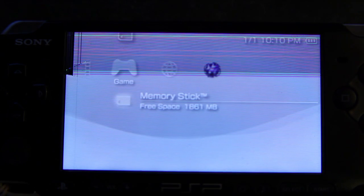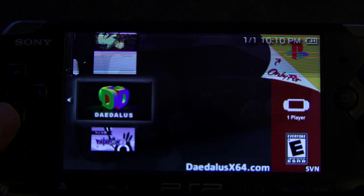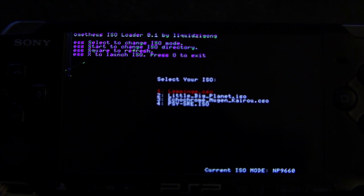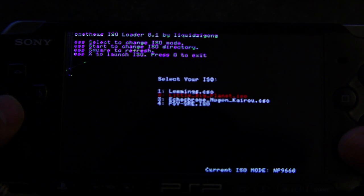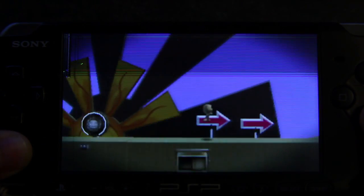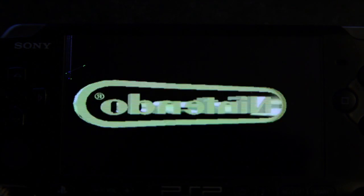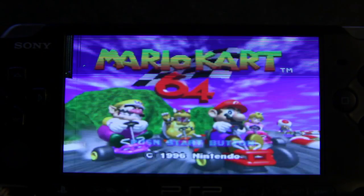Don't launch any homebrew from the half-byte loader directly, because it doesn't have kernel level, so a lot of stuff won't work. Launch the ISO loader instead — works great, works like a charm. This stays in memory, so as long as you don't do a hard power off or lose battery power, you don't have to go through all those steps again. The emulators work great — the Daedalus N64 emulator was updated for this particular HEN exploit.